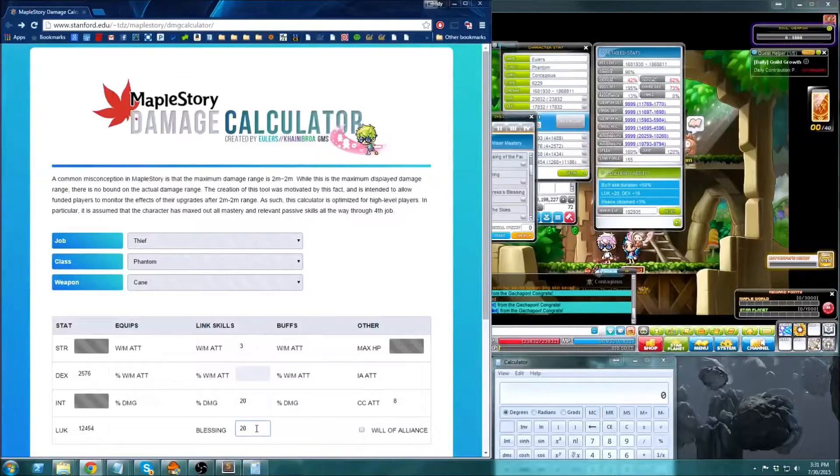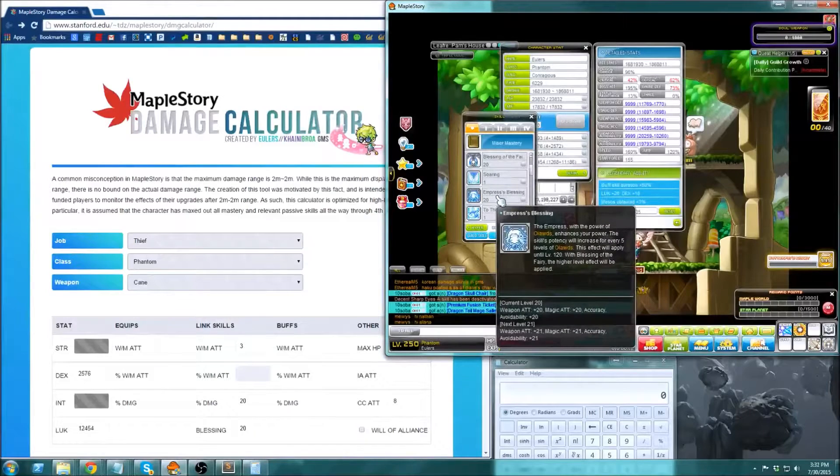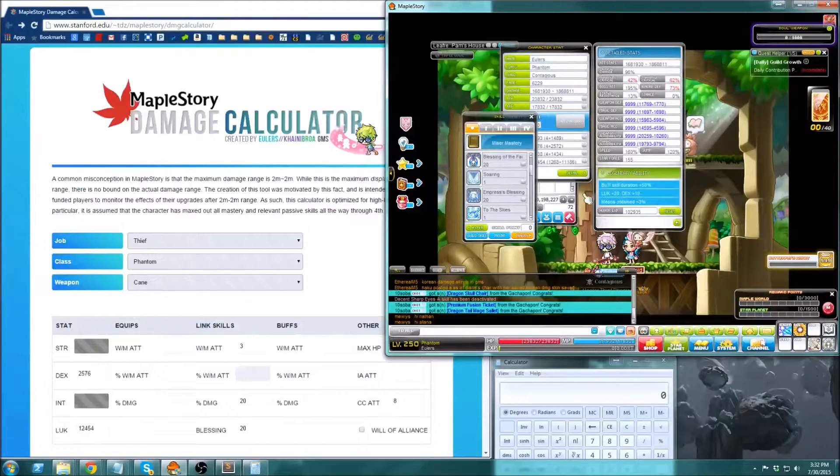So you fill in 20 here. The number you fill in should be the maximum of those two Blessing levels. Since mine are both the same, I can only put 20.